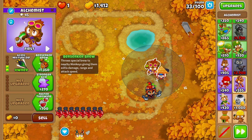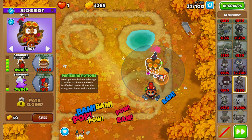On round 30, we'll grab Balloon Jitsu. On round 33, we'll grab Berserker Brew. On round 37, we'll grab Stronger Stimulant, then Stronger Acid and Perishing Potions.